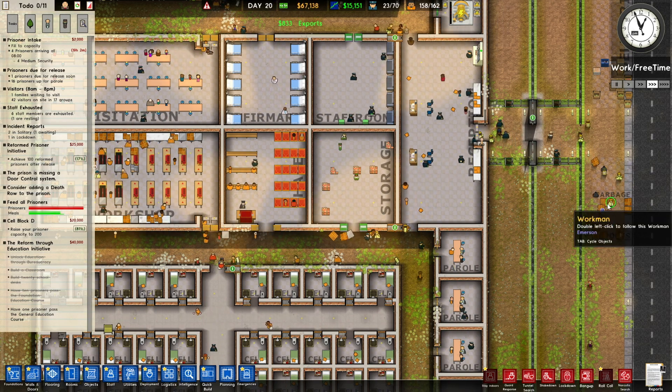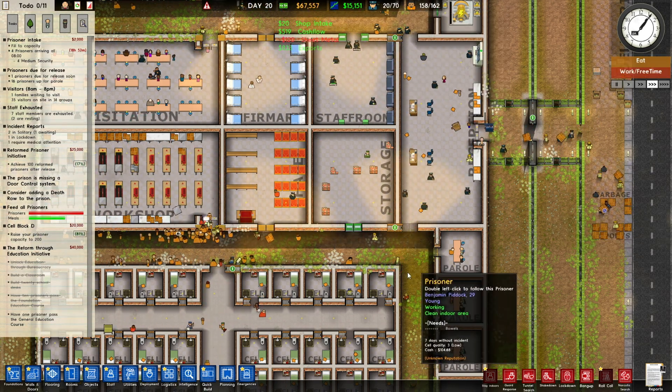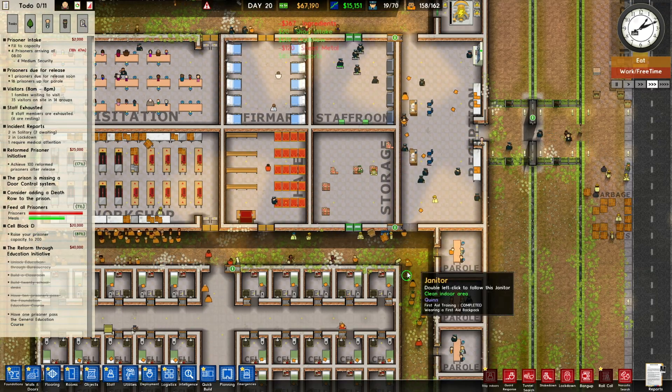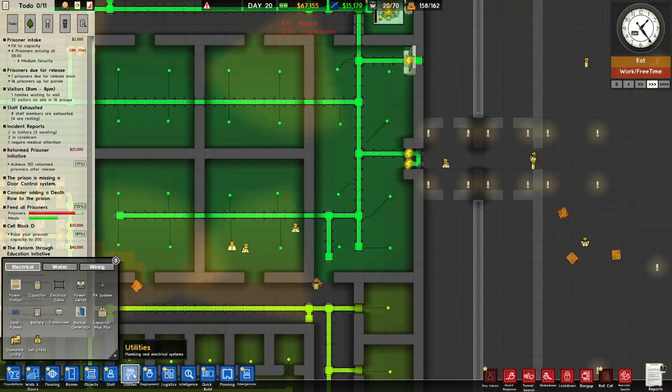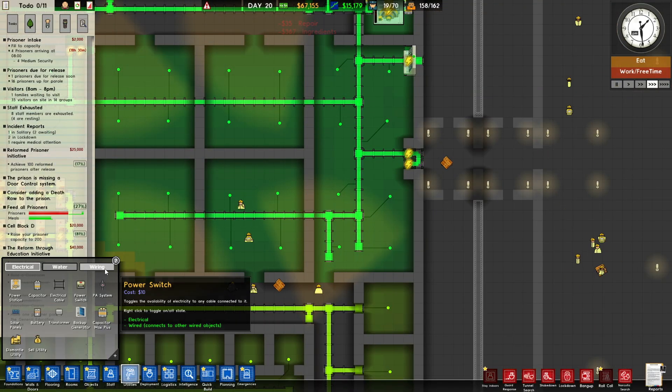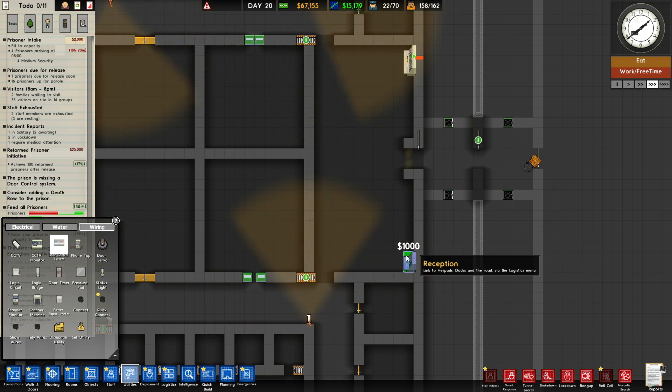We're now working on our exports, which should get us a nice amount of money. Look at these cameras working — that's cool. I think we now also have the door control system. Wiring, door control system — yes. Let's see.